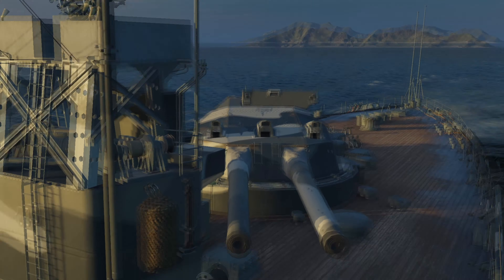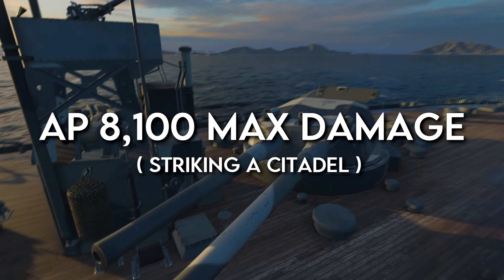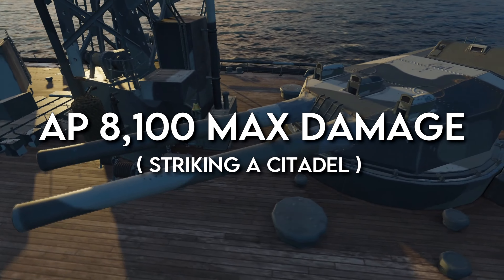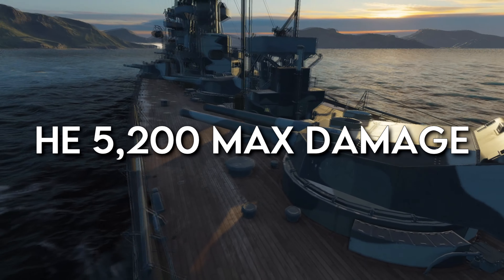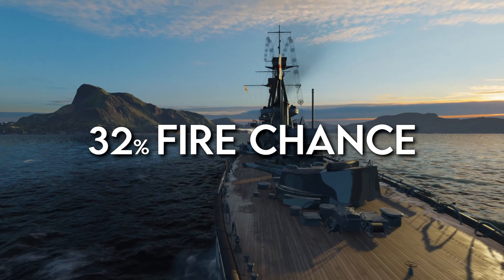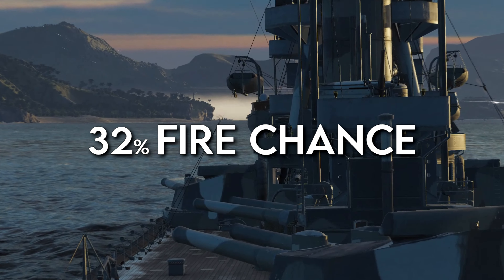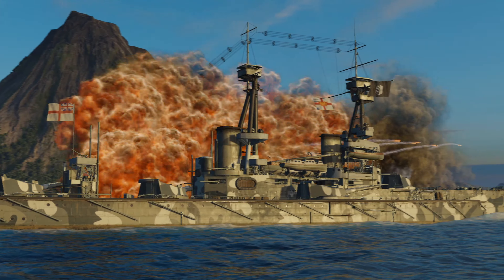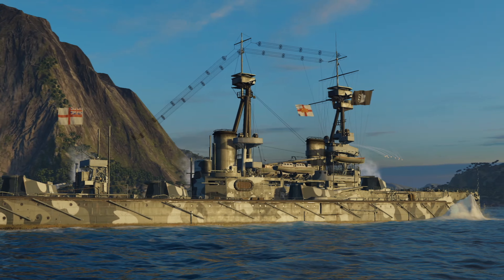Both shell types are very good. The armor-piercing shells will do a maximum of 8,100 damage on striking the citadel, and the HE shells will do 5,200 maximum damage. One particularly useful thing about the HE shells is that, being British, they've got a high fire chance — a base percentage of 32 — so they're pretty good for lighting enemies on fire. Then if they've burnt their damage control, you can switch to armor-piercing to maximize your damage output.